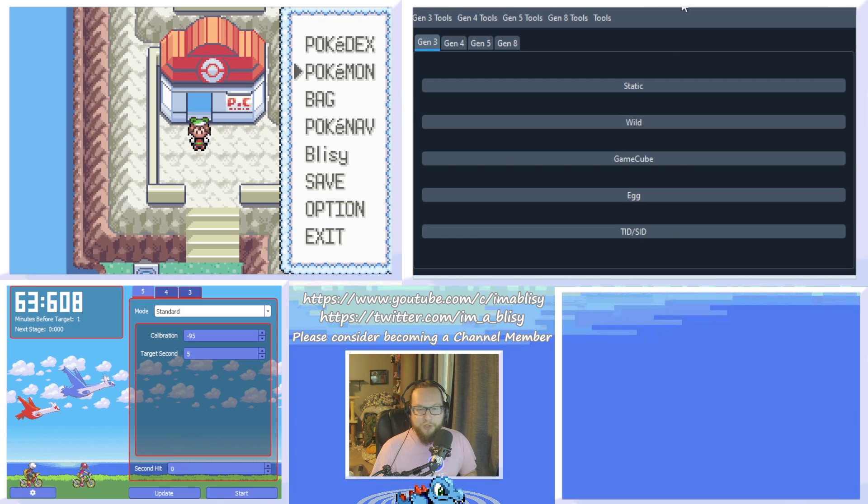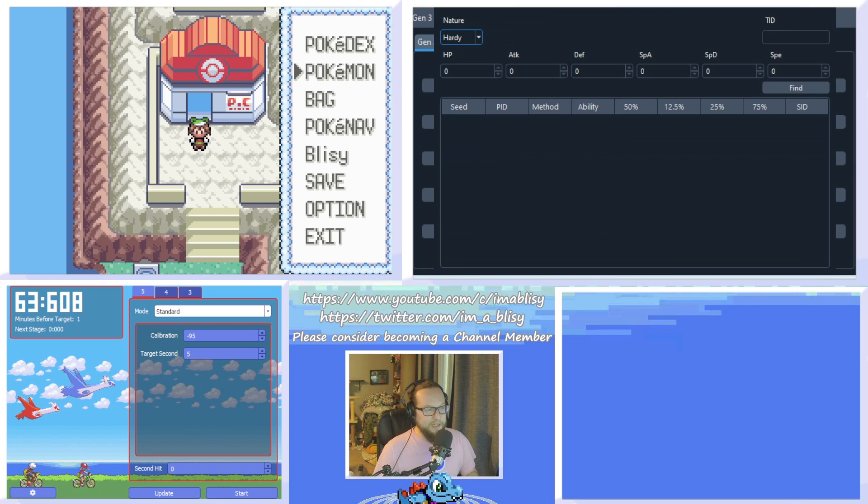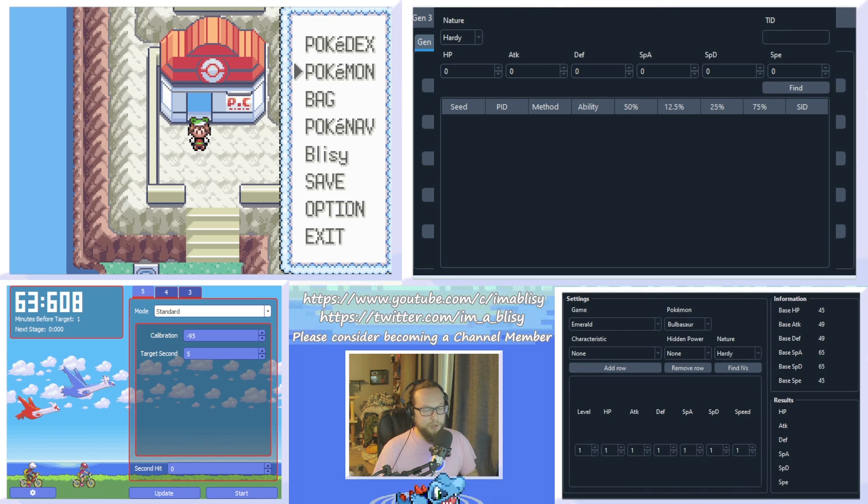The first thing you're going to need outside the game is Pokefinder. Pokefinder has two things built in. If you click the Gen 3 tool section and click IV to PID, a window will pop up asking for the nature of the Pokemon, all of its IVs, and your trainer ID. Pokefinder also has a really good IV calculator, which you can see in the lower right-hand corner. This will allow you to figure out the exact IVs, which you can then put into the IV to PID section.